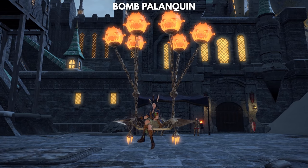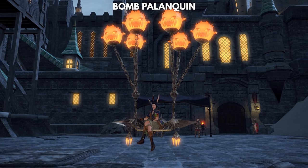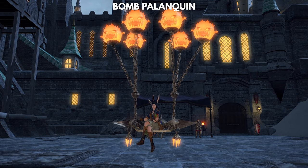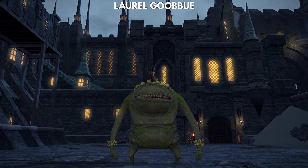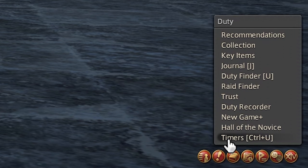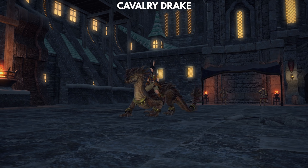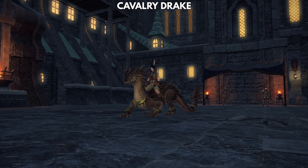Let's start off easy with the tribe mounts. These are all acquired by reaching a certain reputation with the various tribes in each of the expansions, which means that there are quite a lot of them. To get reputation, you'll have to complete daily quests. You get 12 allowances to complete daily quests per day, which can be tracked from the timers page. Once you reach the required reputation, there's an additional cost attached to it that usually isn't too steep.